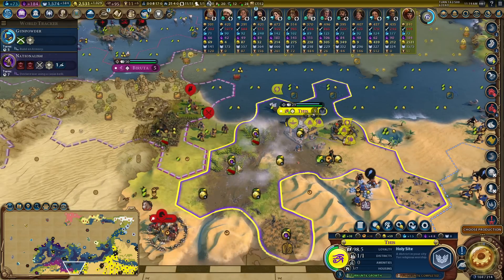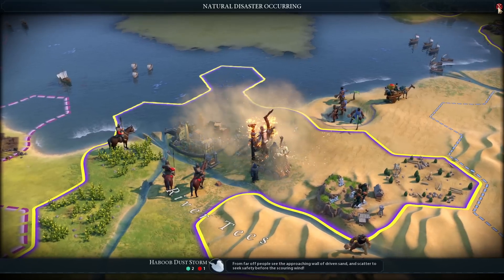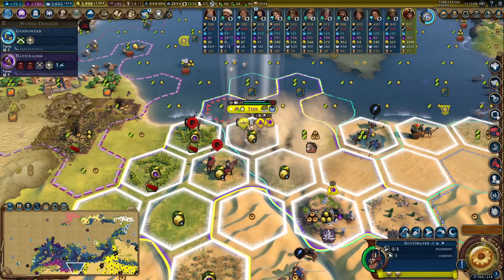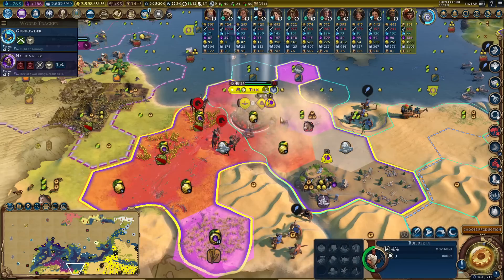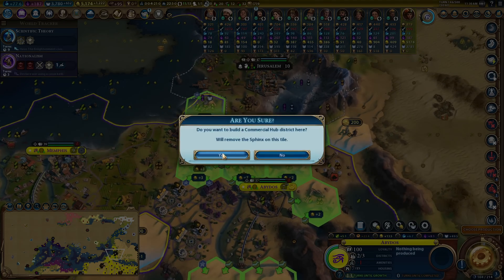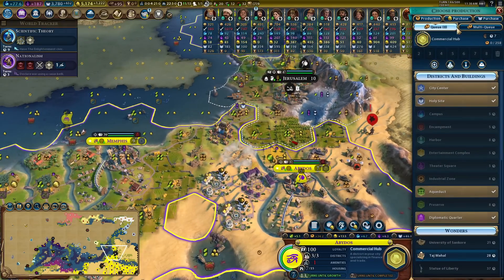Just a sneak peek on this tile - it's already getting good. Oh no, it triggered a dust storm! That's not what I wanted at all - I wanted a flood. There we go, much better. Finally we can culture bomb Jerusalem. I cannot tell you how long I've been waiting for this.